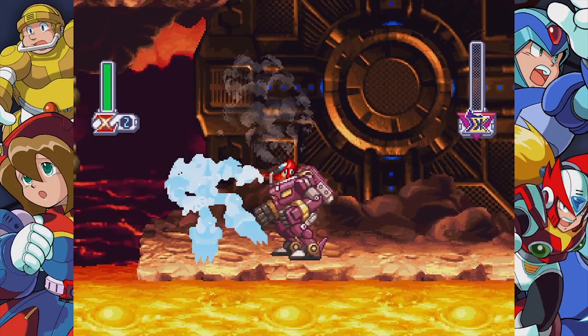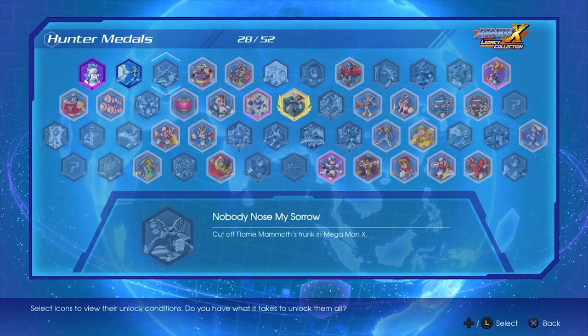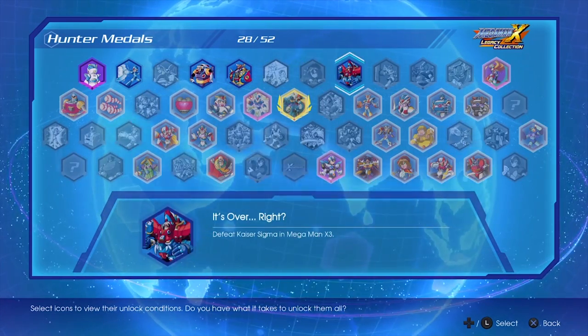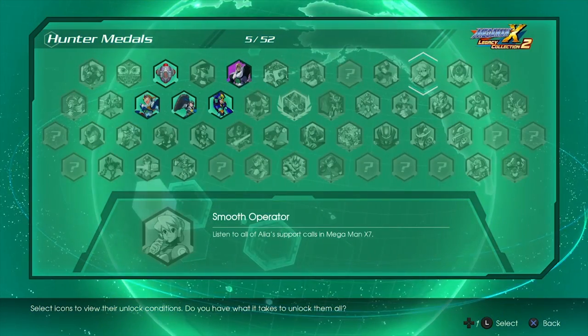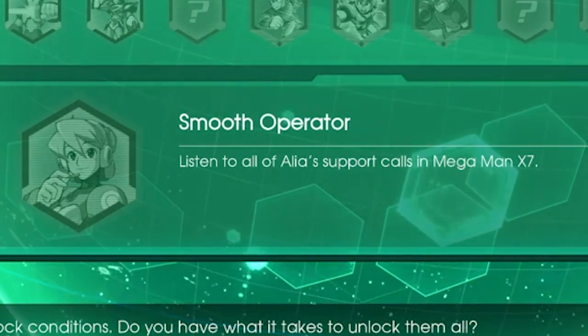Which brings me to my next point. Throughout the game, you will unlock certain achievements such as clearing the game, getting all parts to the armor upgrade, and so on. And then there are some really stupid achievements like listening to all of Alia's lines in X5. Like seriously, who would want to do that other than completionists?